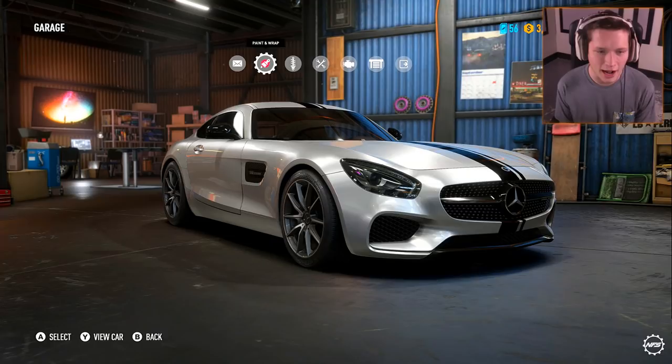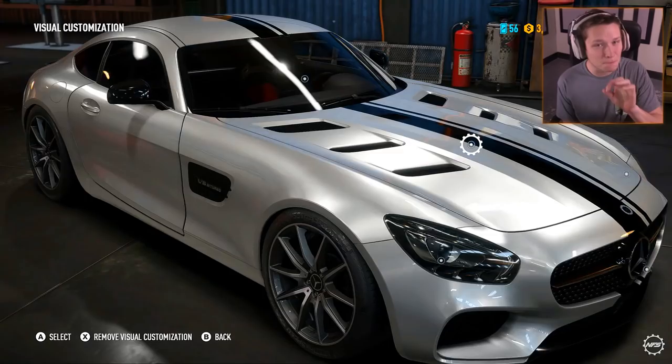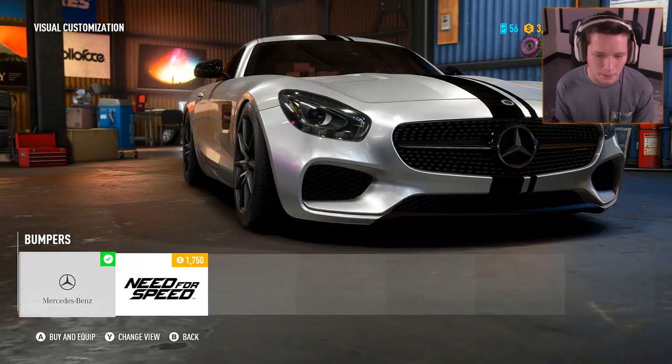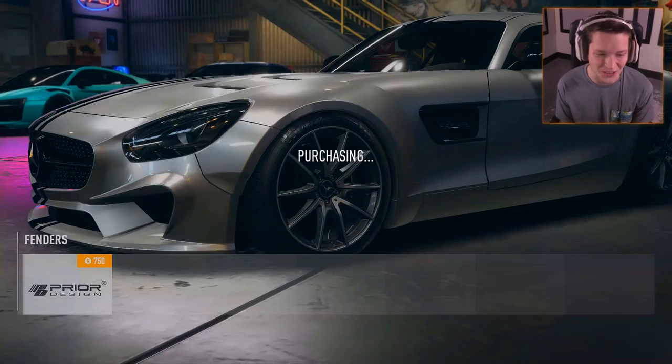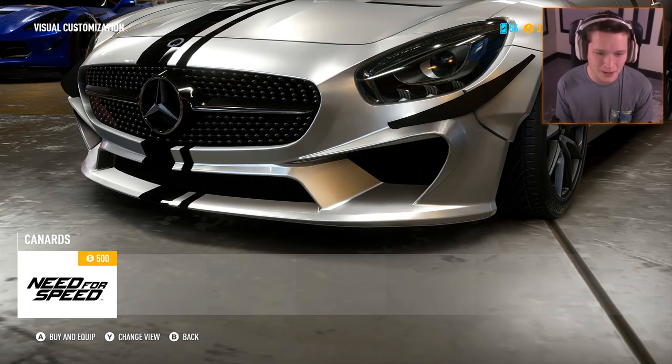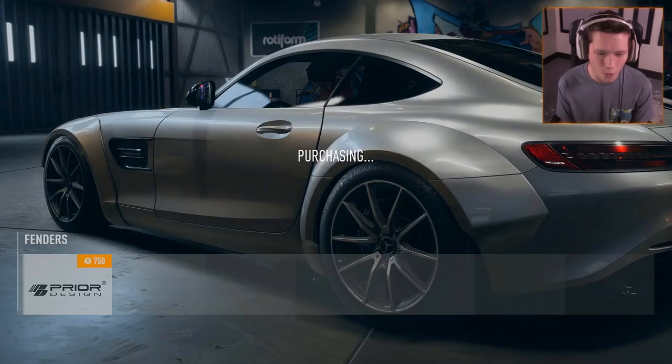Next up we're going to move to stance. We'll go ahead and lower it most of the way for customization. We've got a prior design — the prior design wide body kit is what I would probably get on my GT R if I went with a wide body kit. I know Liberty Walk is always the main one to go with, but the prior design one looks really, really good. We've got a prior design kit for this thing too. I dig it.